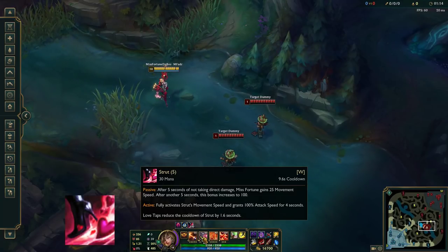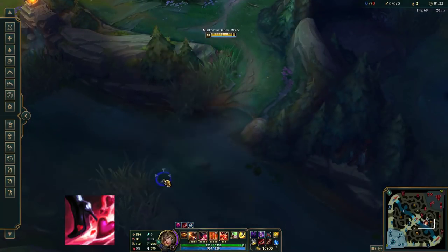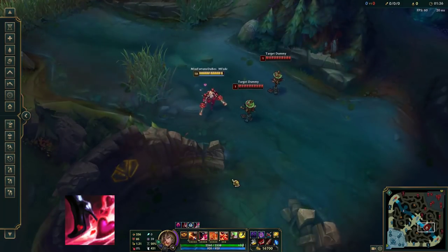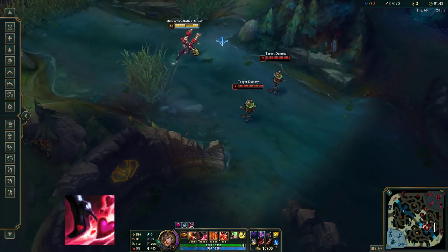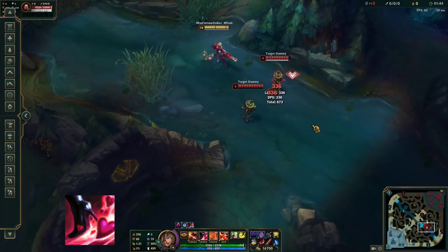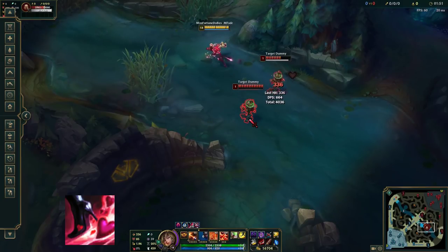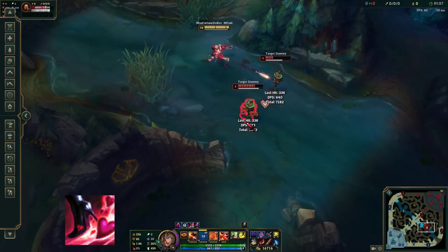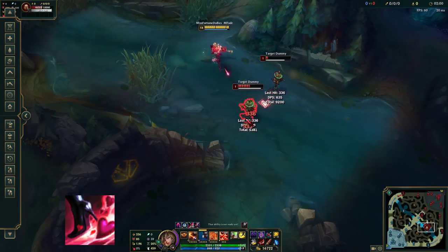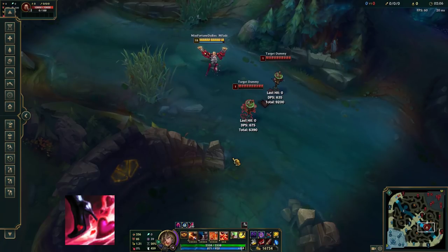Misfortune's W is not only an activated ability, but also has a passive component called Strut. When Misfortune hasn't taken any damage for a few seconds, she will gain a small movement speed boost, which gets even bigger after another couple of seconds. This makes it very easy to navigate around the map and get to teammates who might need your help. By activating this ability, not only do you get the full movement speed bonus immediately, but also your attack speed will increase massively for a short period of time. Additionally, this ability's cooldown gets decreased by 1.5 seconds every time you apply Love Tap to any unit, so if you can afford to consistently switch targets, you could potentially refresh your attack speed boost before it even expires.